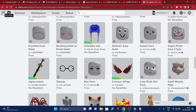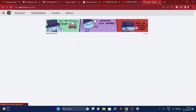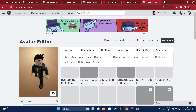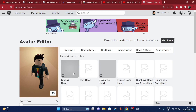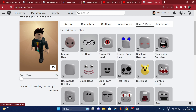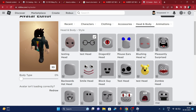Once you get the Glasses Head, go to Avatar. In Avatar, go to Head and Body, then go to Style. Click on the test head, which is the Glasses item we just installed. As you can see, it makes your character headless.